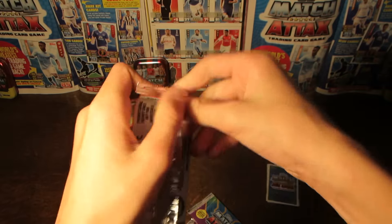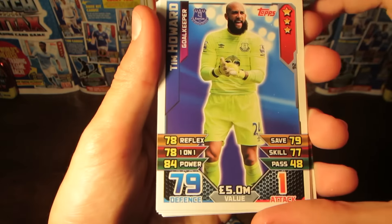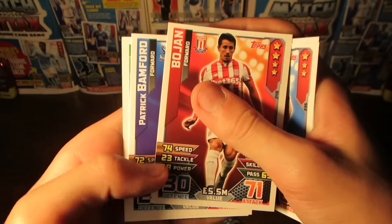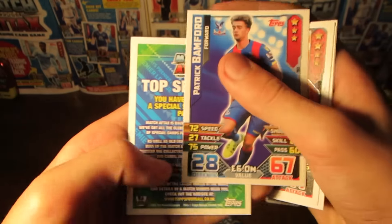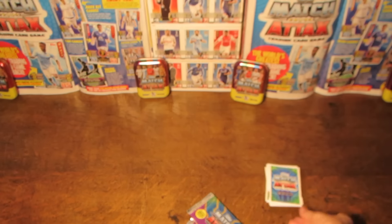Moving into packet number two, and I think we do have our highest rated pull so far. There's Tim Howard with 79 on defence. We've then got Gardner and Bojan — formerly of Barcelona, now at Stoke — and Patrick Bamford once again. And then we have the 2015-16 logo card, which as I said is in every pack.